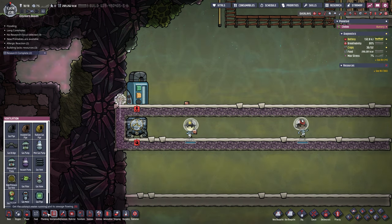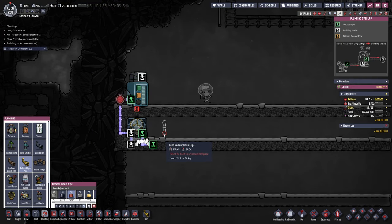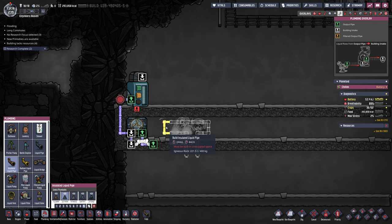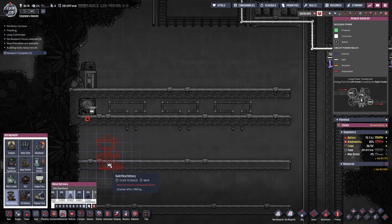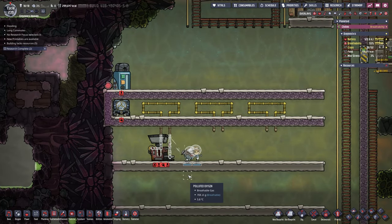Next, we put in plumbing for our metal refineries. We're future-proofing to allow more than one later. We build with liquid radiant pipe coming over two tiles, down, and back — with insulated pipe on the bottom section coming out. We duplicate this structure all the way down. Then we grab a metal refinery and pop it in, routing the insulated pipe up to the input and looping the output back around to dump all the heat at the top. That is exactly what that should look like.